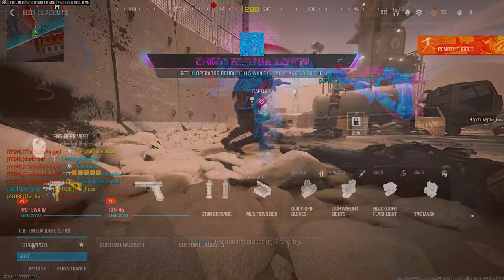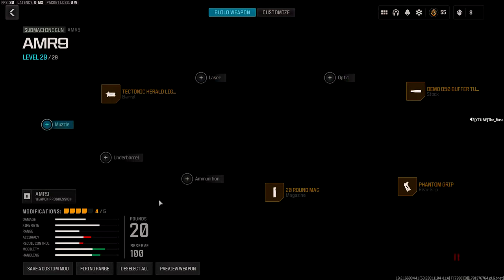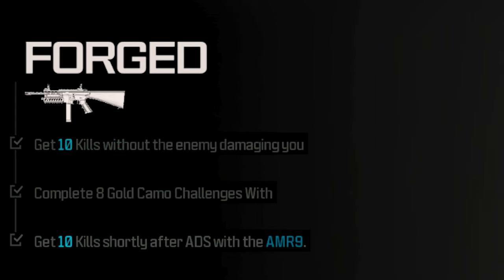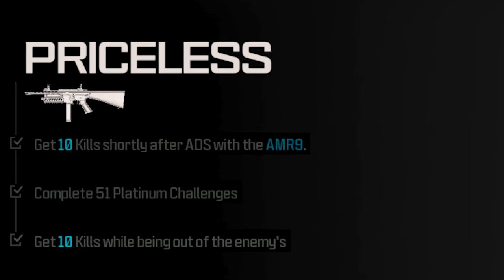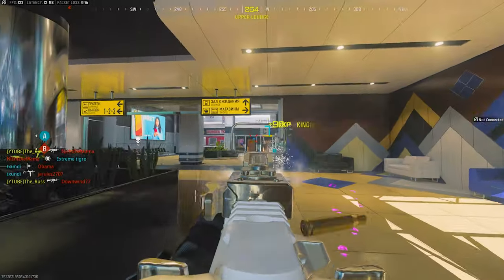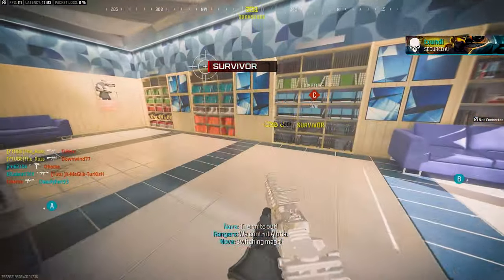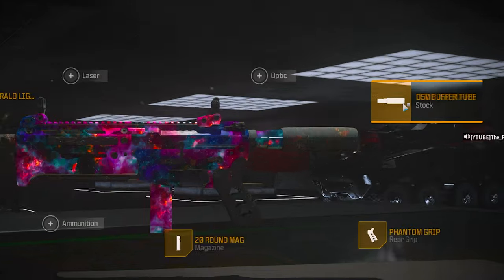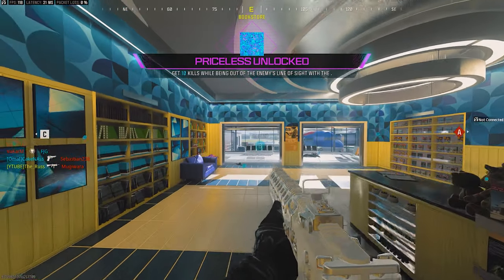Now we go from one of the most difficult weapons to one of the easiest. For platinum, you need 10 kills shortly after ADS, which is why we have this weapon built as shown. For priceless, you need 10 kills without being in the sight of the enemy — really that just means shoot them in the back, or shoot someone running in the distance, and you're good to go. I highly recommend playing hardcore to get this challenge completed. The build is basically just built for speed with this barrel, the stubby stock, the phantom grip and the 20 round magazine, because in hardcore you really only need one bullet to eliminate a player.